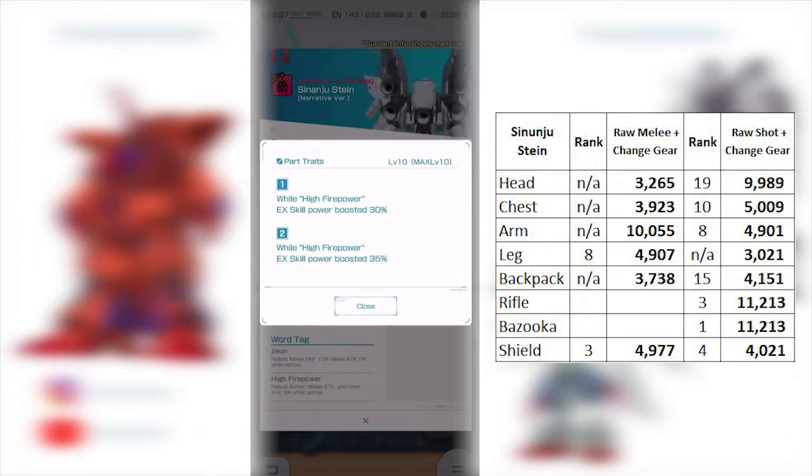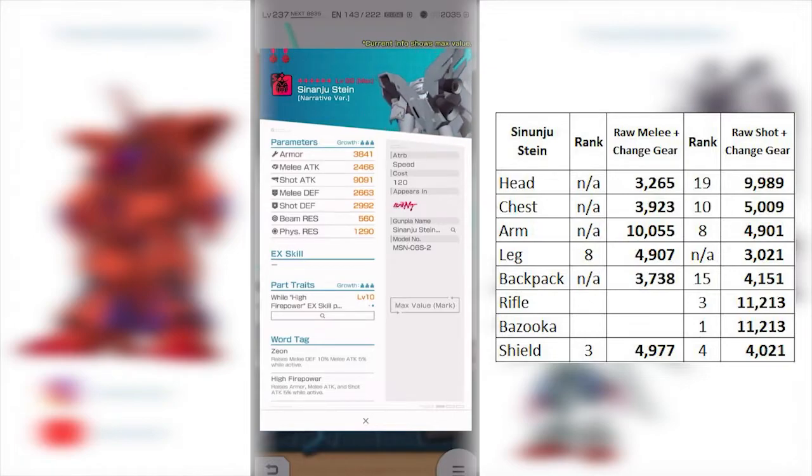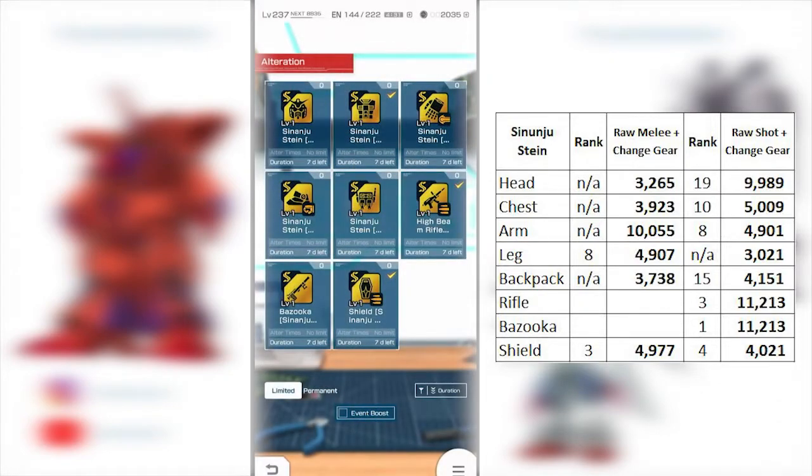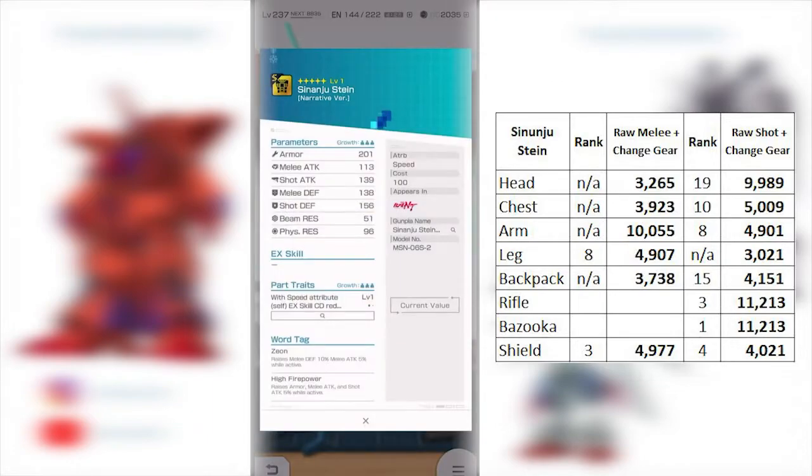I've seen people with really balanced builds with melee and shot attack around 50,000 each, which is pretty balanced. In terms of the stat, it's not going to be anything too spectacular. I would say probably skip the alteration for the Sinanju Stein head. The alternatives I have listed on the left-hand side are more geared towards a full shot build, while this one leans more toward a neutral melee-and-shot mix.